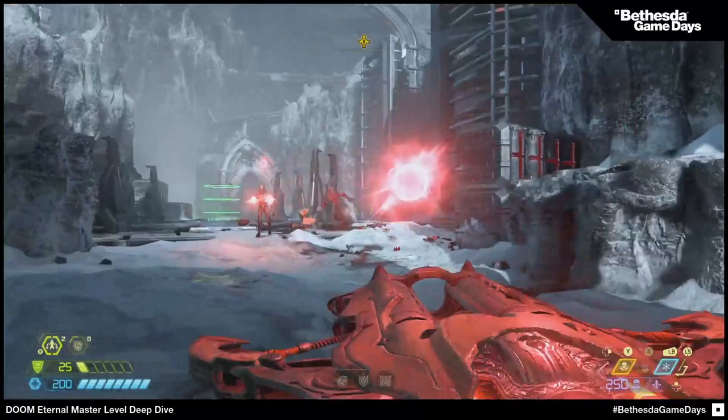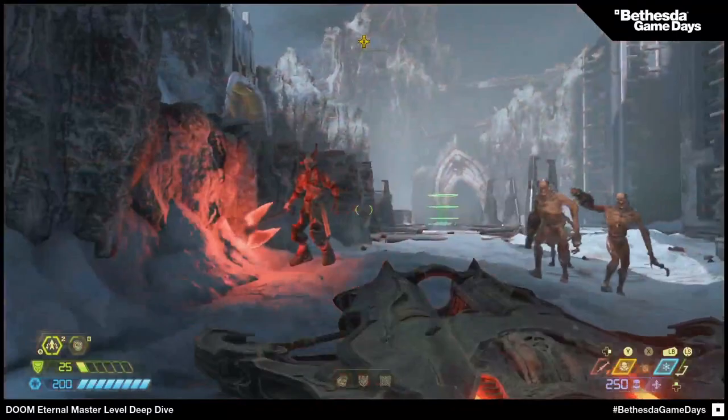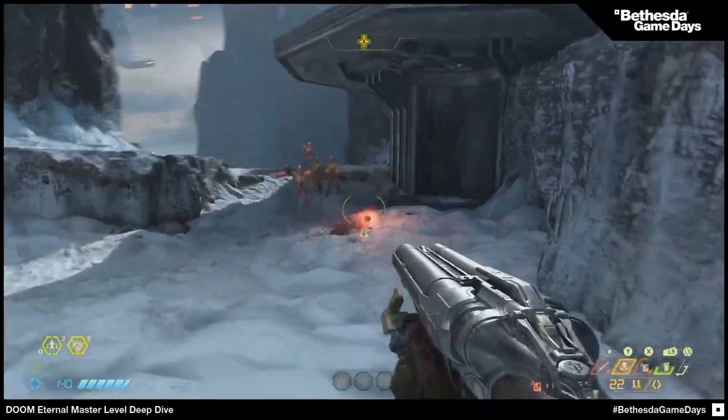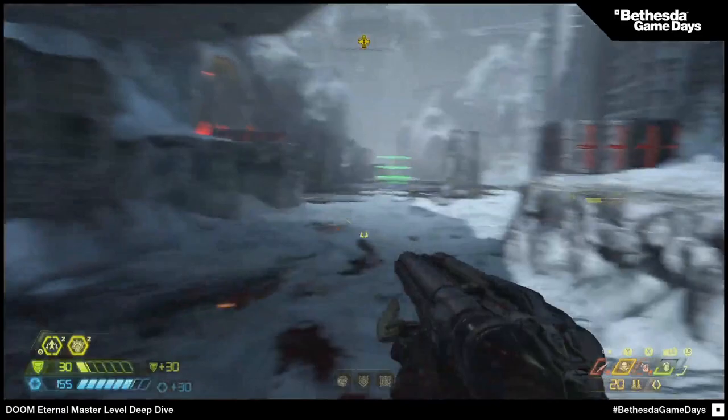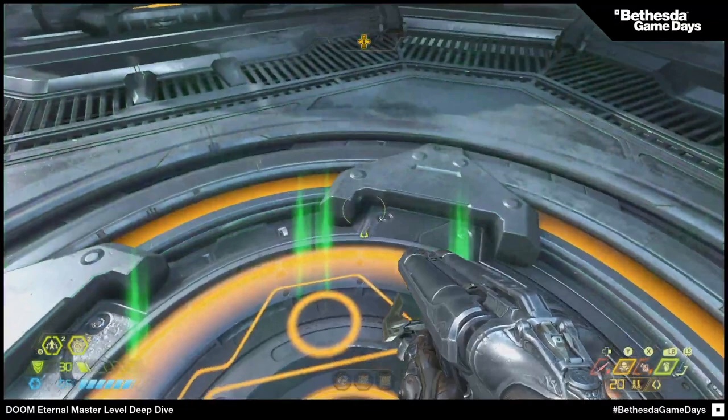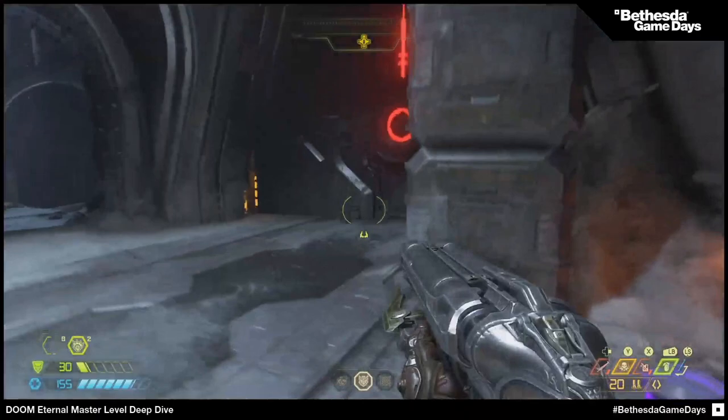He basically burned him with his actual meat hook to get there — that's a super upgraded super shotgun. The upgraded meat hook is a flame meat hook, of course. When you hook it to an enemy, it lights him on fire just like your flame belch would. So when you do that damage, you get that burst of armor. It's fantastic.